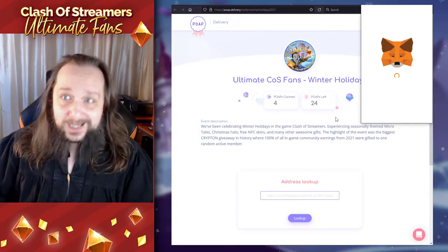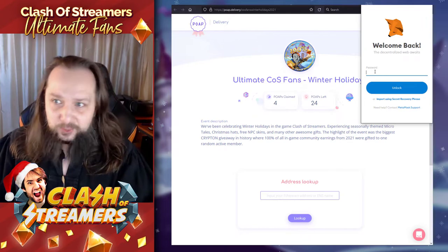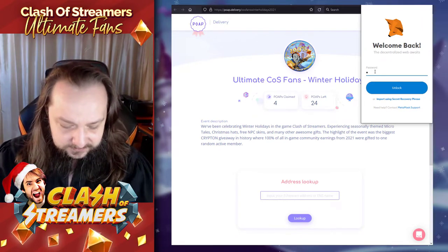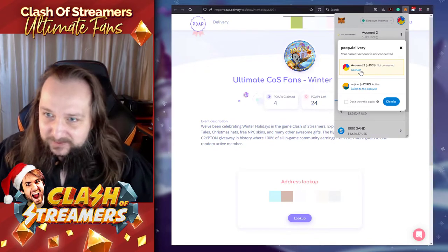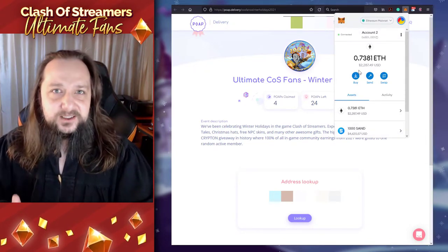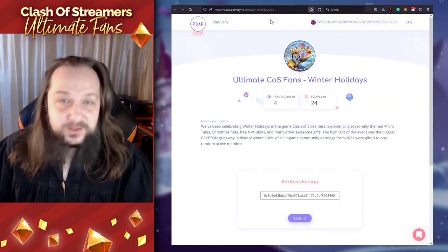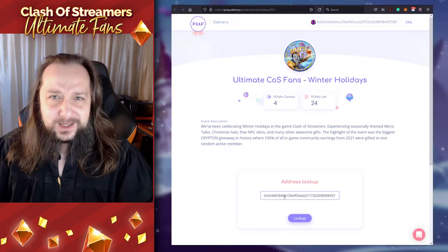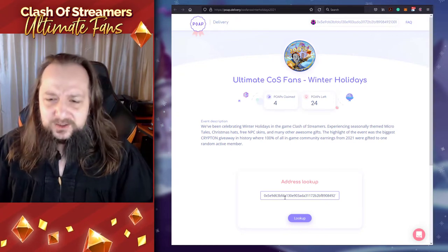Now what happened? Automatically you are asked to log in to your MetaMask. So let's log in — I got the password right. Make sure to connect with the right Ether address that you entered in the Google form. When you are connected, the page will update and your address will automatically fill up so you don't even have to type it in.